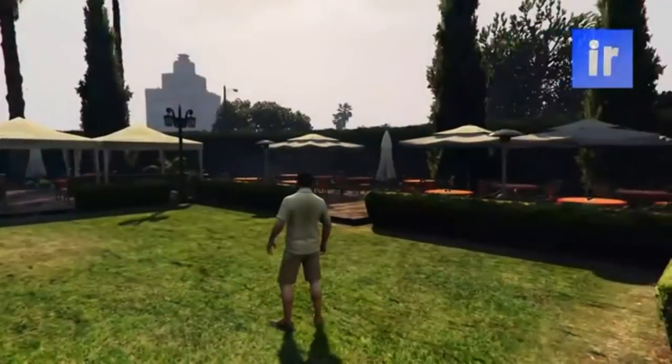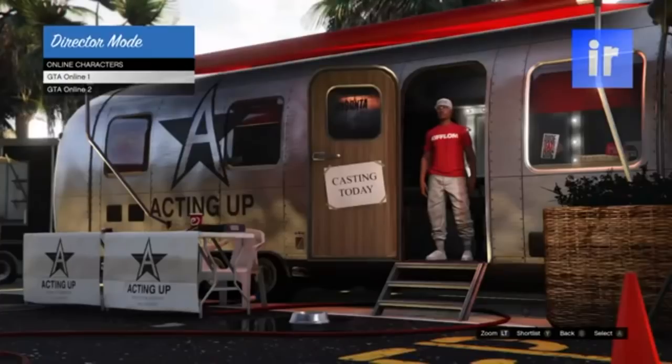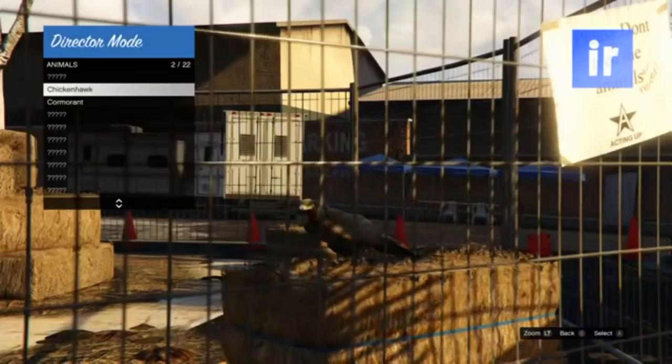Let's get right into the video. The first thing you need to do is go into single player, then go into director mode. Now go to actors, select online character and shortlist him. Then go to animals and shortlist a bird.